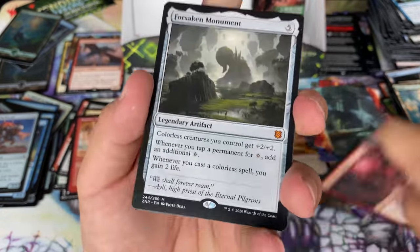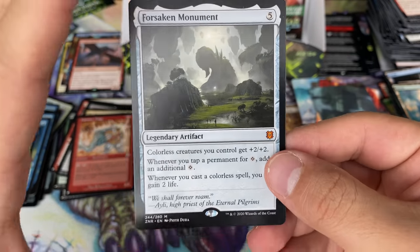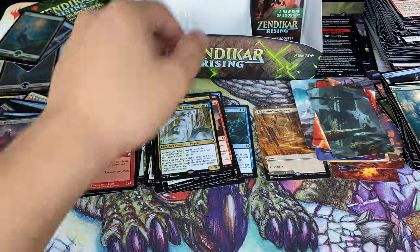Forsaken Monument! Whoa! One of the better mythics of course. This mythic is one where you should buy in if you want to speculate, if it ever gets low. Demon's Disciple foil. A Goblin Construct.